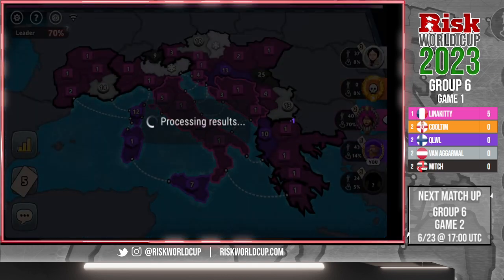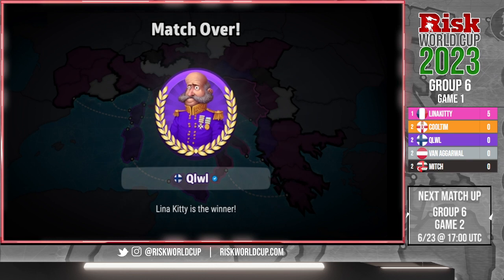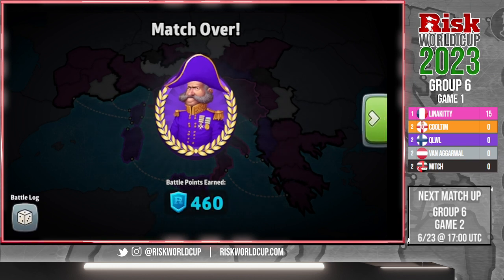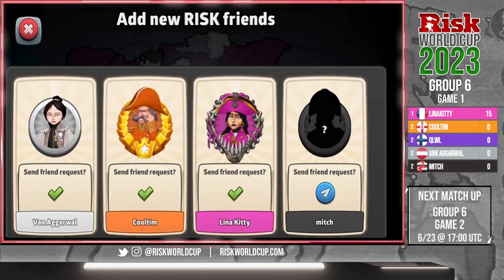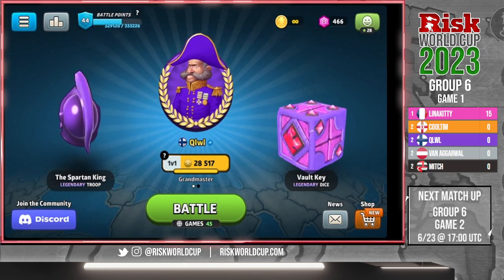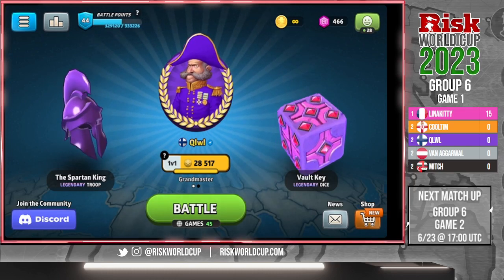There are too many stacks blocking — wait, there it is. Is that a two-on-one for the win? Lena gets the 70% run and gets all 15 points! Let's see if we've got any of these guys in here that want to talk a little postgame.